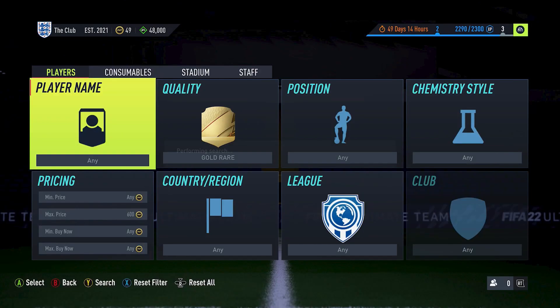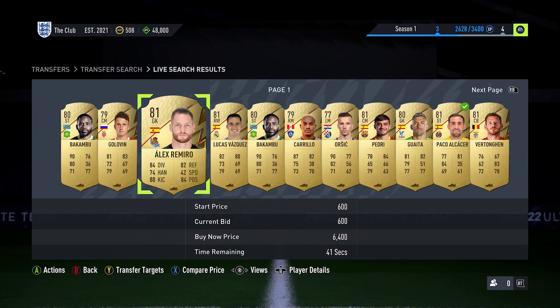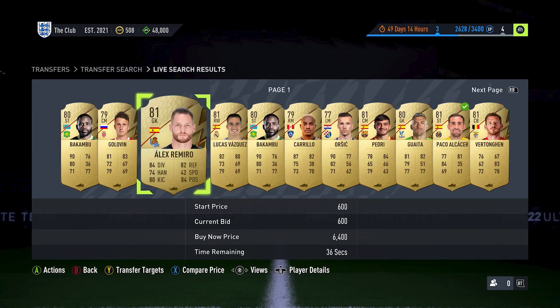So the first thing we need to do is actually research and find a player. For this, what I've been doing is just going over to the transfer market, putting in rare gold and then putting a max bid of 600 coins. You'll see a lot of players expiring at this price, some with bids on at 600 coins and some of them not even having a bid on, expiring with no one actually interested in them.